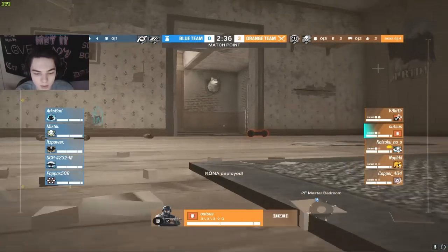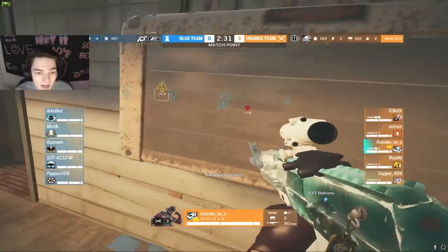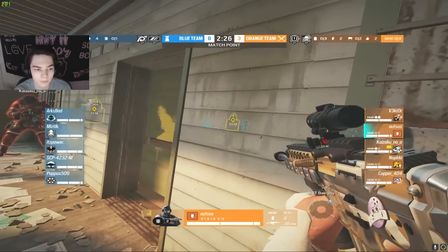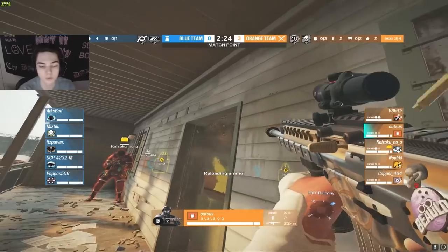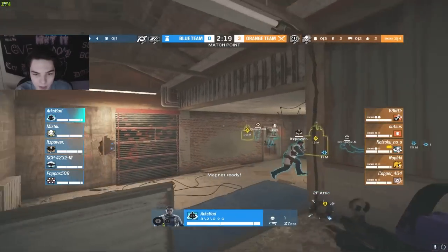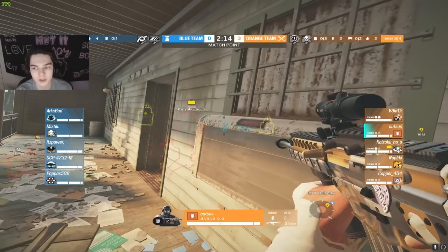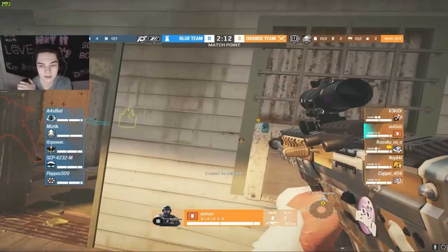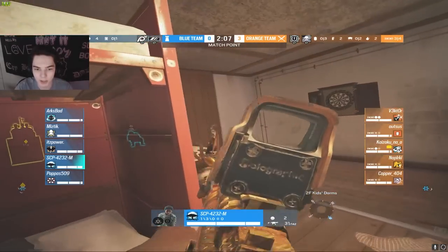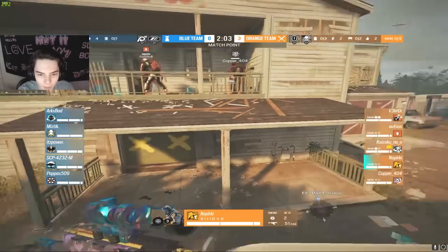Looks like the orange team is going to be trying to do some sort of master take. We see out on thermite droning in through trophy and master, as well as kai on ace. They do have two hard breachers — in this situation I would strongly advise rotating one of them over to attic, either the ace or the thermite, so you have a split push going on. Right now two hard breachers for one wall is a little bit redundant.